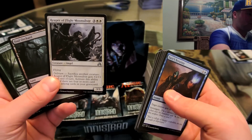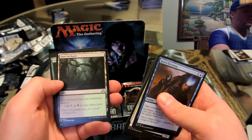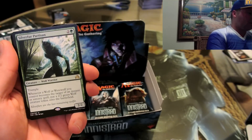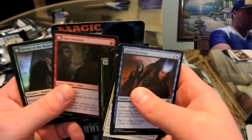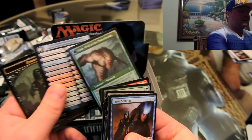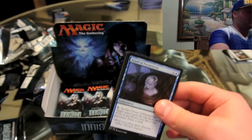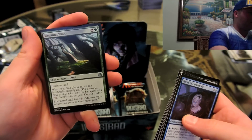Jace was a nice pull though. Reaper of Flight Moonsilver, Groundskeeper, Foul Orchard — another nice dual land — and Silverfur Partisan. Trample, whenever a wolf you control becomes the target of an instant or sorcery spell, put a 2/2 green wolf onto the battlefield. And another holographic coming up — Hermit of Natterknolls, and that's a flip holographic. Can you imagine how much of a pain it must be to do holographic flip cards — holographic on each side? And a zombie token. The holographic flips must be worth a decent amount, and they must be a nightmare to print. Good for you, Wizards of the Coast.